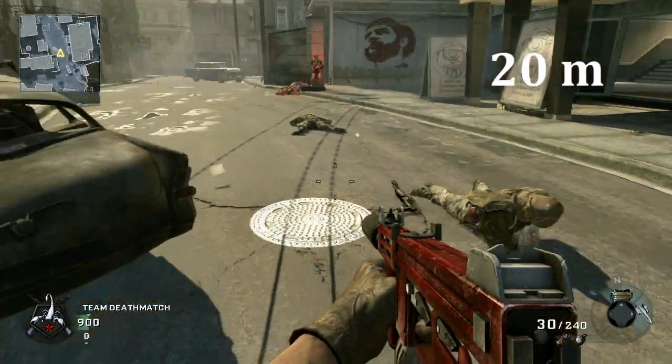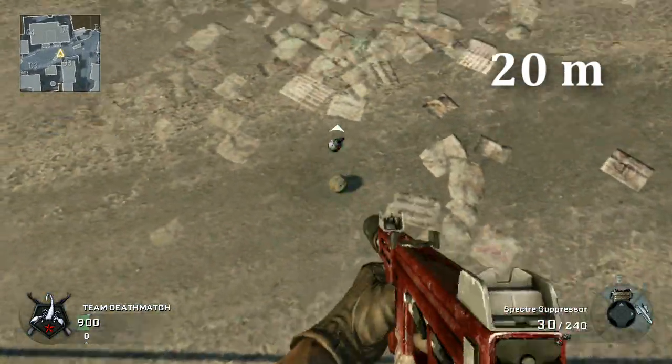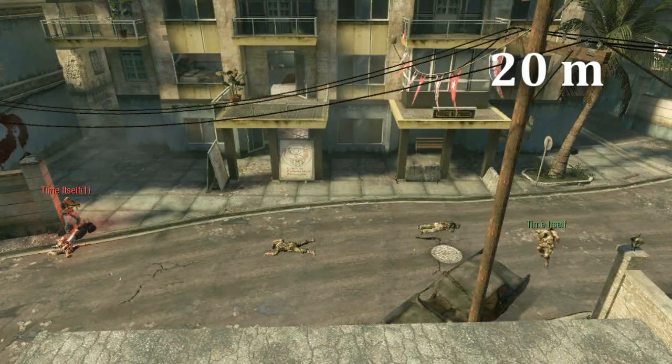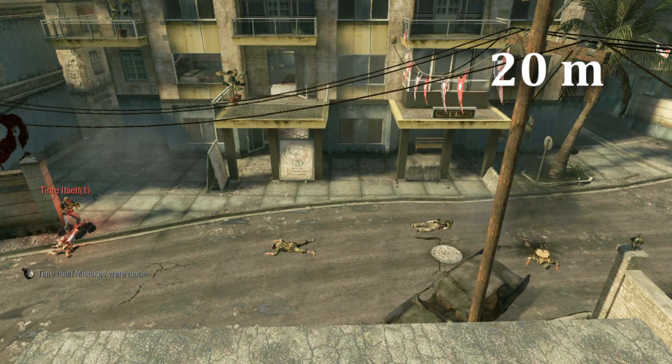Moving out to twenty meters, this is the end of the hipfire aim assist for the submachine guns, and also where the damage starts to drop off. And for some reason I kill myself again even though I still want to use the submachine gun. Anyway, that's twenty meters.